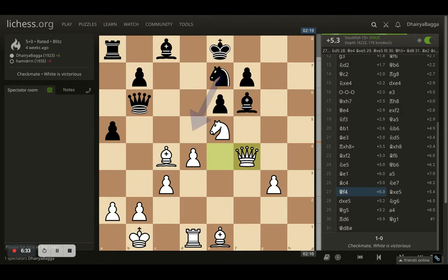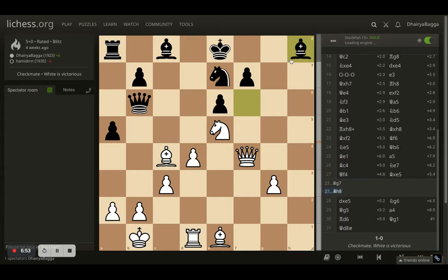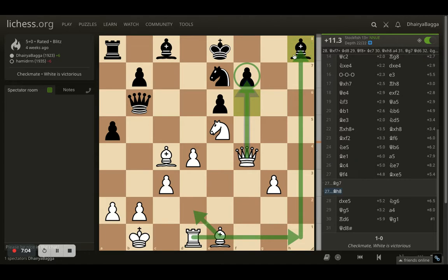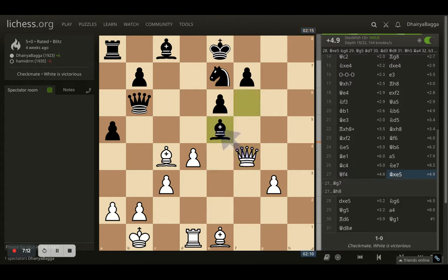Here comes queen to f4, hitting the bishop — I'm asking this bishop to either move. If it moves backwards, I lose on f7 and the checkmate is very nearby. If the bishop goes back to h8, then I can simply take or improve my bishop and get the rook active — the bishop is kind of trapped and will eventually have to trade. So it's more of a forced trade which my opponent had to make.